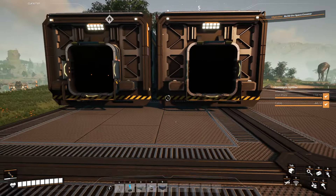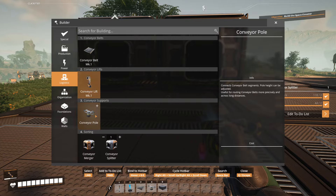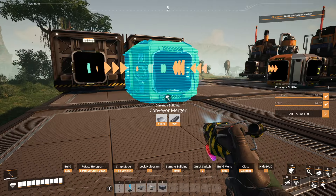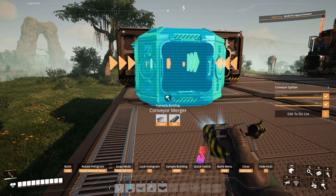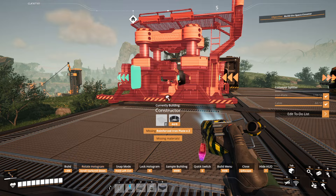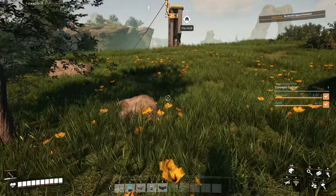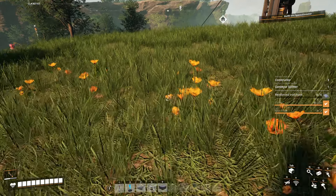All right, so our leaves and wood are going to go in here. And then these are going to need to be produced into a constructor. So I need two — actually three — constructors. All right, forgot to add the constructors. I actually need three constructors. Let's go ahead and add that to our to-do.